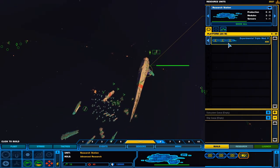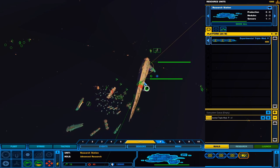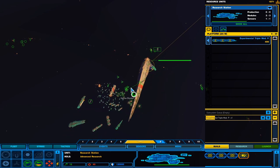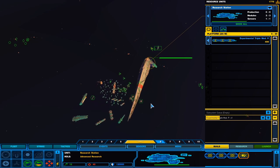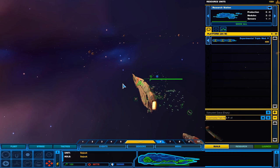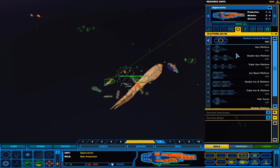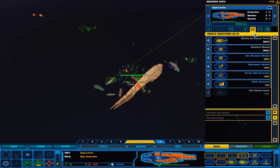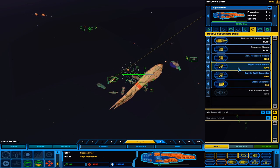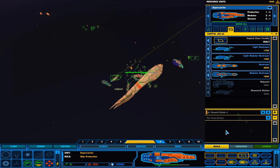I kind of want to see if I can build one of these and have it guard Sujuq. I don't think I can, but I'm going to try it. Can't guard — one in the check. Come down here next to the supercarrier. Build the advanced research module and hyperspace module, and we can call in our shipyard again.